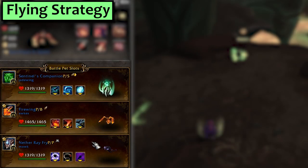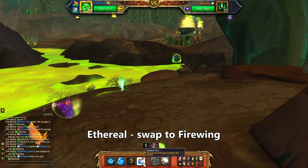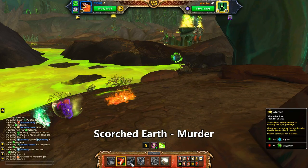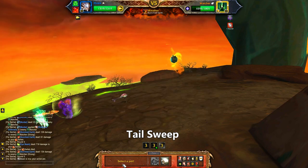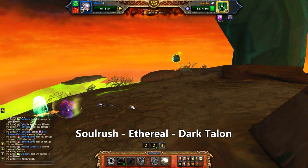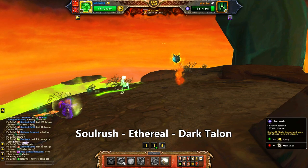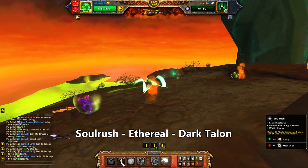Next is Flying. In my first slot is my Sentinels Companion with Dark Talon, Soul Rush and Ethereal. Second is Firewing with Scorched Earth and Murder, and third is my Nether Ray Fry with Tail Sweep. Start with the Sentinels Companion, use Ethereal, and then swap to Firewing. Use Scorched Earth, and then Murder. Firewing dies so bring in the Nether Ray and get the world's juiciest Tail Sweep — you really just get the one, so he dies and we bring back the Sentinels Companion. Use Soul Rush. If that does not kill him then go Ethereal, then Dark Talon, but in this case we're done.